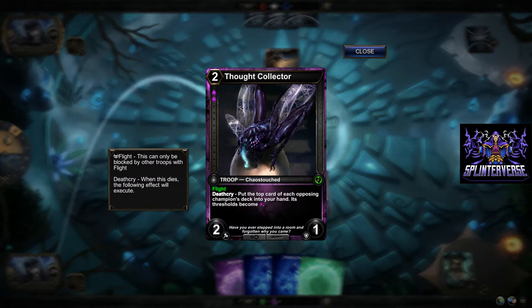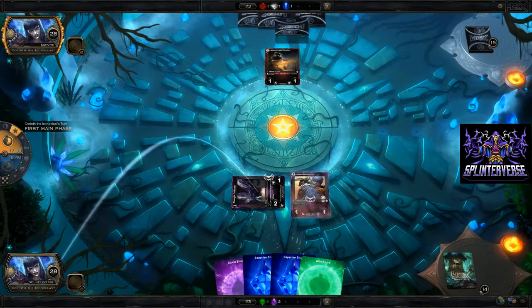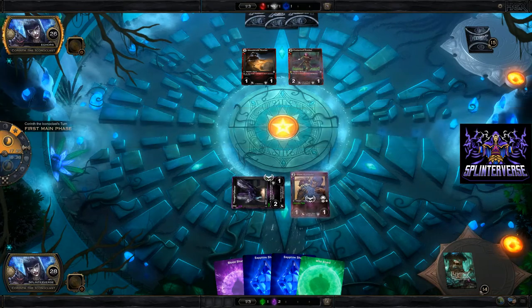So it's a Thought Collector — it looks like he's draining stuff out of some dude's brain. If I had a dust, I could unlock this in my collection and see what the rest of the order is. Okay, so strike one attacking — that's good.